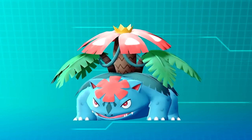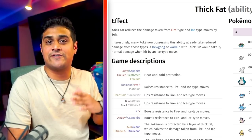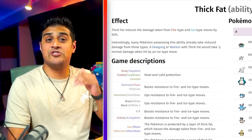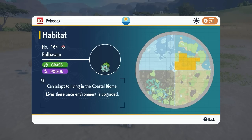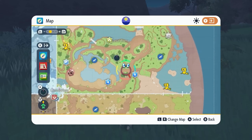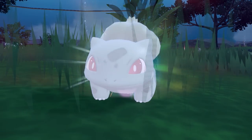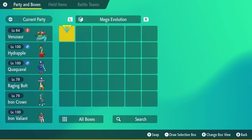The first one we'll be hunting is Bulbasaur, which eventually evolves into Ivysaur and then Venusaur. Mega Venusaur has an ability called Thick Fat, which reduces fire and ice attacks by 50%, making it an extremely tanky Mega Evolution used a lot in competitive play. To find Bulbasaur, head over to the coastal biome at the marked location, where you should easily spot and catch one. Simply evolve it into Ivysaur then Venusaur and put it in a box called Mega Evolutions.